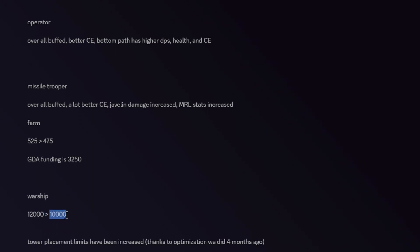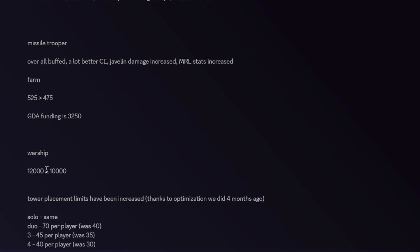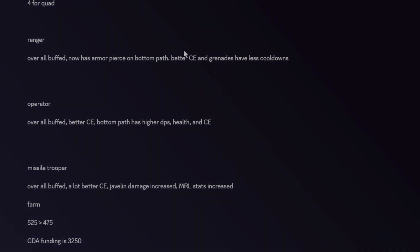Warship has been buffed in terms of price — it now costs 10,000 to place instead of 12,000. All tower placement limits have been increased: solo remains the same, duo you can now place 70 towers per player, trio you can place 45, and quads you can do 40 per player.